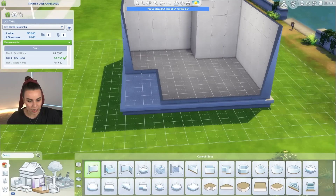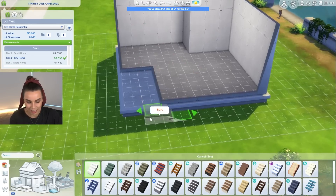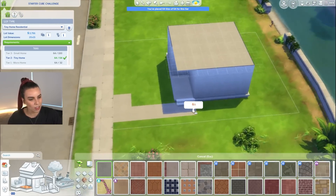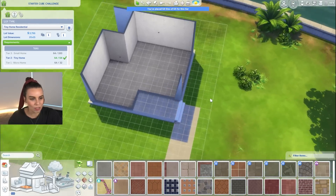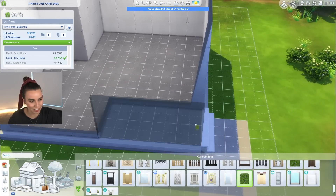Lately I've been really into putting things on the side — like a side entrance, letterbox on the side. So I'm gonna do a little pathway going to the side. You know what would be really cool? To make like a whole village of little starter cubes. That would be so cool — I want to make a starter cube village.